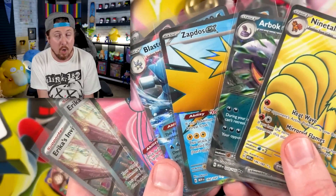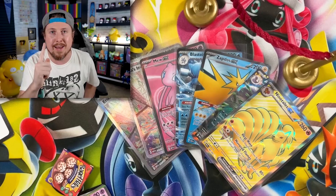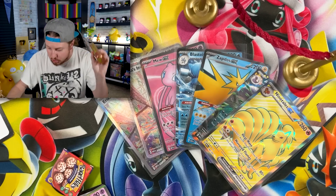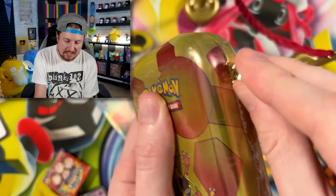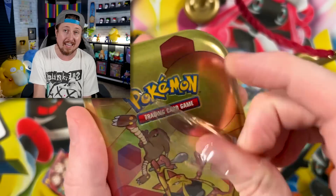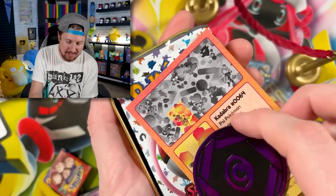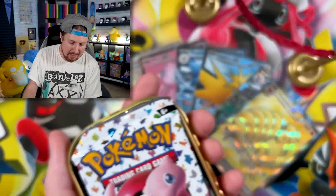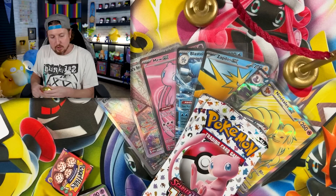I'm saving Gengar for last — let's do Kadabra next. In this one we'll have our Psychic Coin. Four packs left, we just need one more pull. Oh, that is a beautiful coin — look at that. Two packs right here.